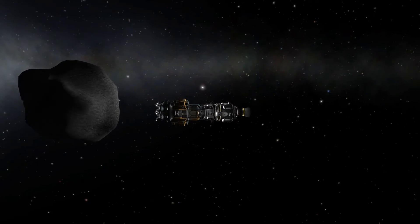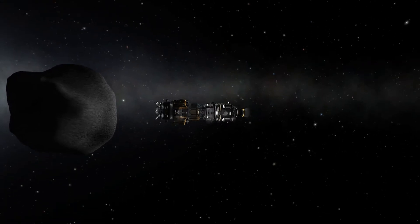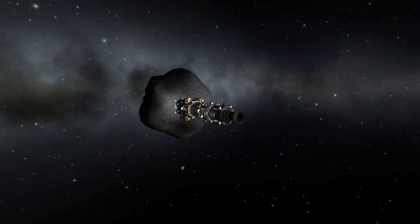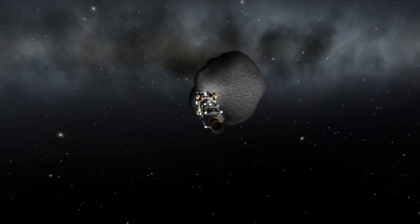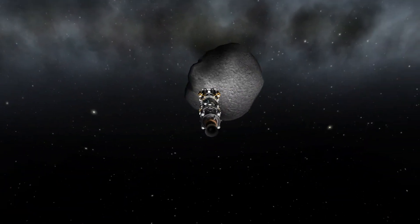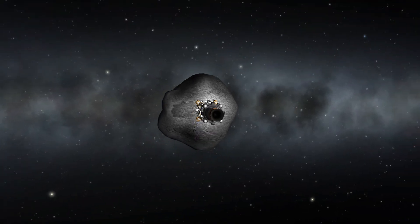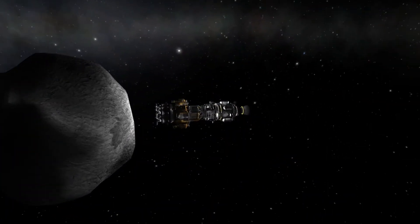Anyways, here we are going in, we're gonna be docking with this asteroid and put it into a stable orbit around Kerbin. Hopefully once it's in a stable orbit we can fix its inclination and get it around the moon, because that is where our orbital fuel station is orbiting right at the moment.